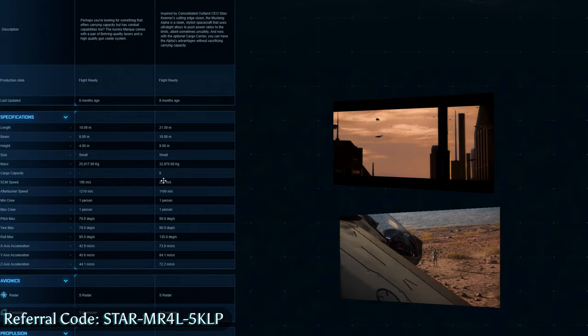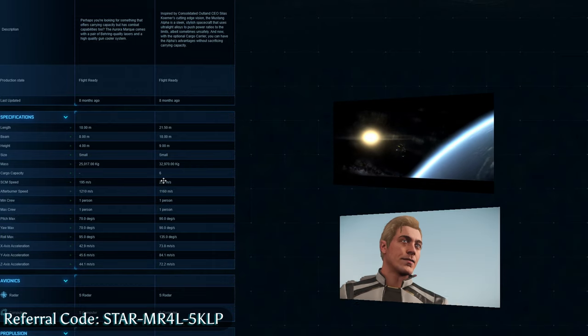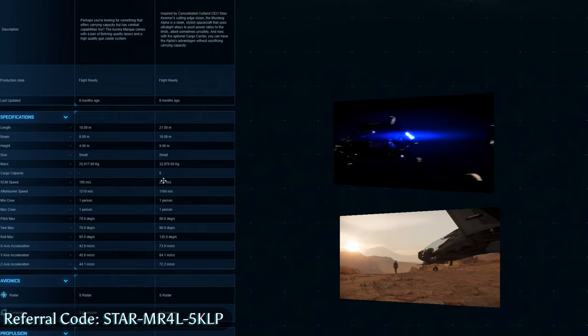Its top afterburner speed when punching it is slower. This is important because that means the Aurora is better at getting places faster and potentially getting away if need be.